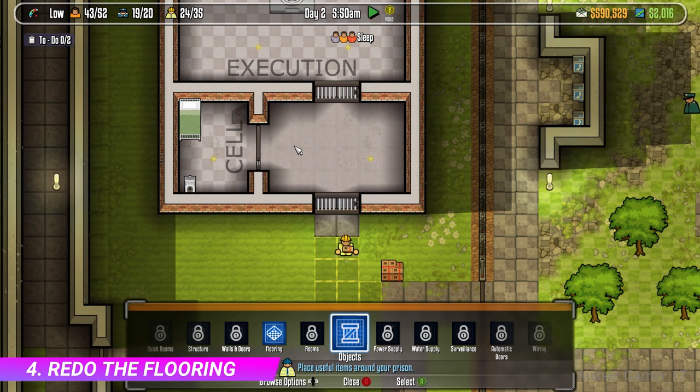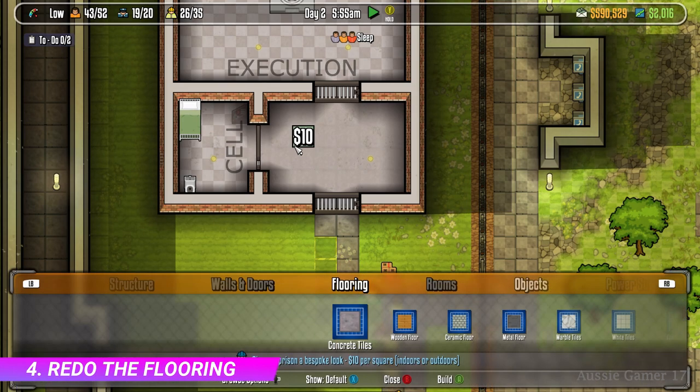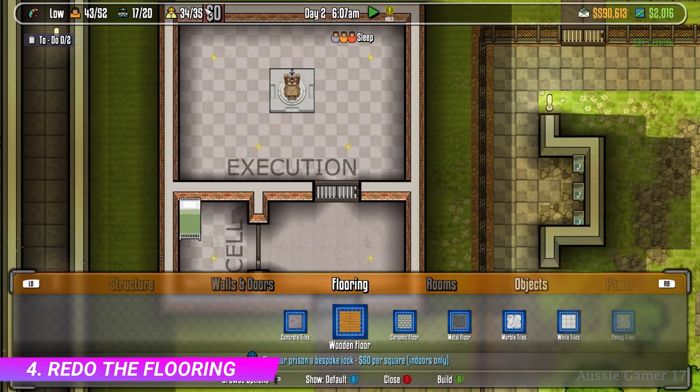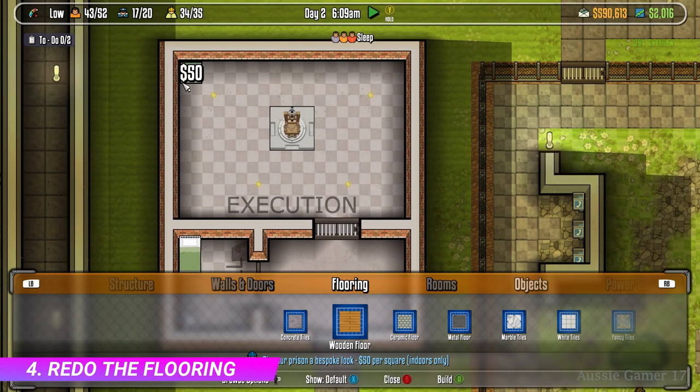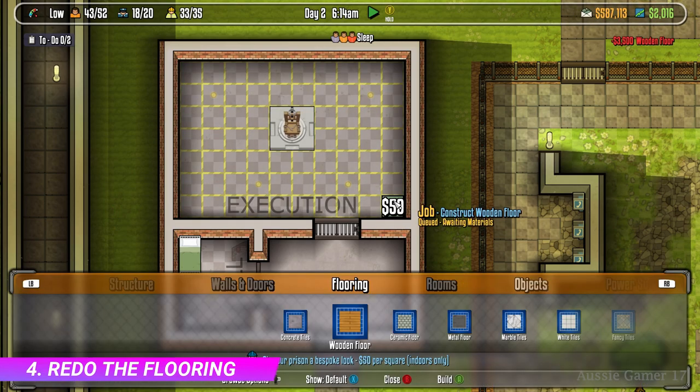Next we want to go across to flooring. I'm going to select the wooden flooring here, but you can select one of the tile options as well, I believe. I haven't actually tested out whether or not you need to put the new flooring on the whole building including that little foyer area, but I just do it regardless just to make it all symmetrical and look nice.